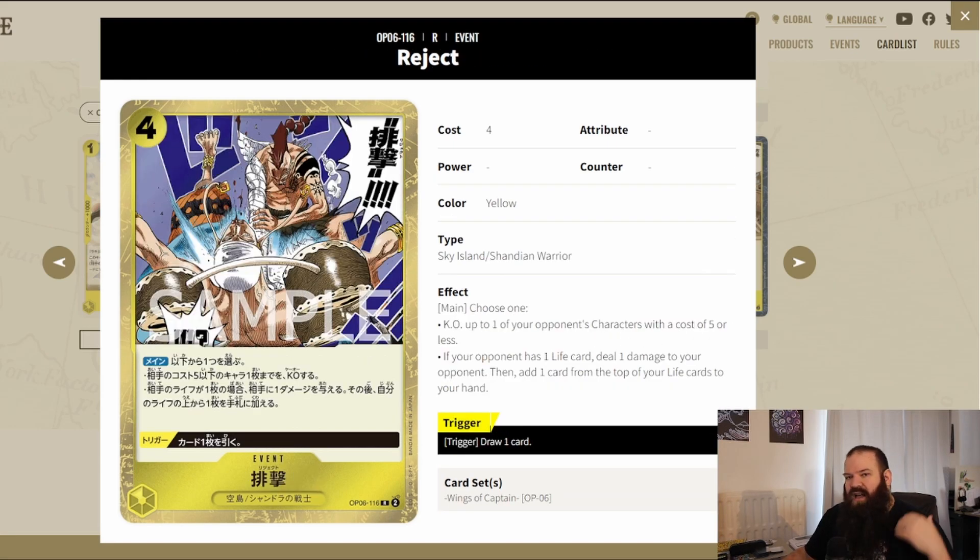We also have Repel, and I really like the design of this card. The trigger lets you draw one card — perfect draw power. The main effect is a choice: KO one of your opponent's characters with a cost of five or less, or if your opponent has one life card, deal one damage to your opponent and add one card from the top of your life cards to your hand. This is the perfect Newgate killer because once Newgate has activated his power at zero life, you can deal that one damage, effectively ending the game. If you choose the other option, KO at five cost or less is also great removal.